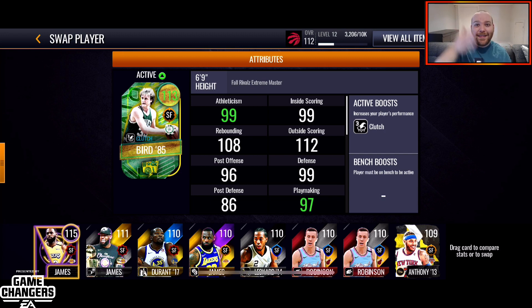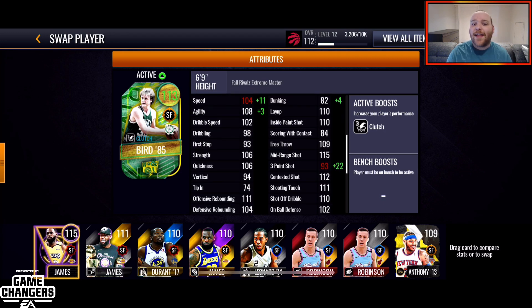We're back again because I got this guy right here — 113 Larry Bird. The man, the myth, Larry Legend. Look at these stats. The man has a 112 outside scoring, three-point clutch shot, he's got abilities, he's got a 108 defending — his stats are fantastic. You can see how heavily nerfed that three-point shot is, because I gave my team plus 22 to my three-point boost just to see what would happen. He's gonna max out at a 125, which is the limit on attributes in NBA Live Mobile this season so far.